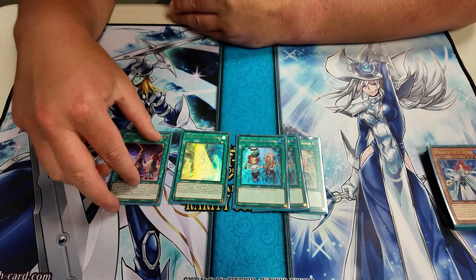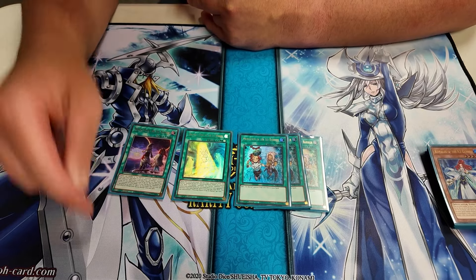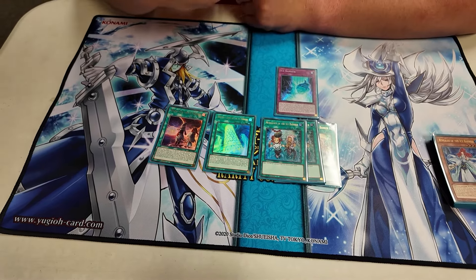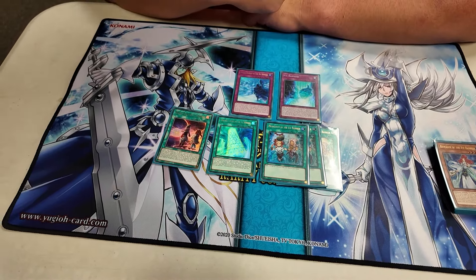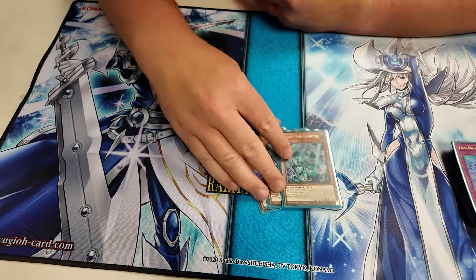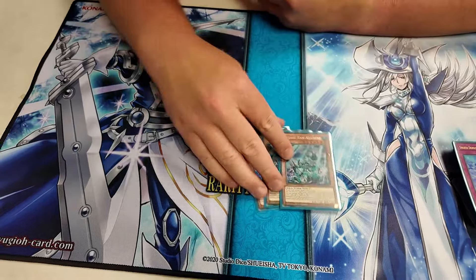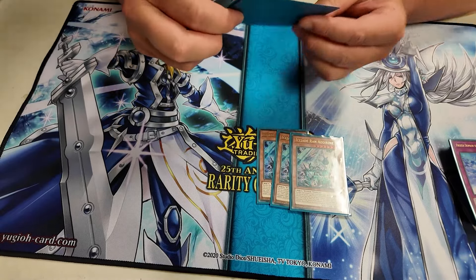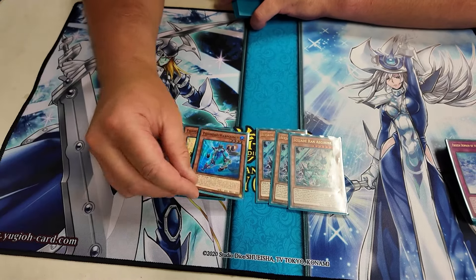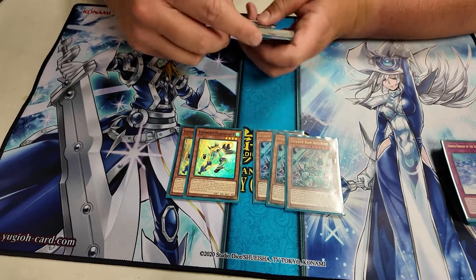In terms of the Ice Barrier spells and traps: three Medallion, just a searcher for the deck — it's more than once per turn so it's really good. One Freezing Chains — I didn't see it today but it's a bit of an extender, summons from the graveyard, and also gives protection by making monsters unaffected. Wind over the Ice Barrier — I'm not entirely sure I'll keep it in, but it can help you summon an Ice Barrier, and if it's not the one you want, you can tribute it off and summon out the one you do want. One Ice Barrier trap card — you send it to grave to search out any water monster you need. And one that gives a bit of protection to your Ice Barrier monsters.